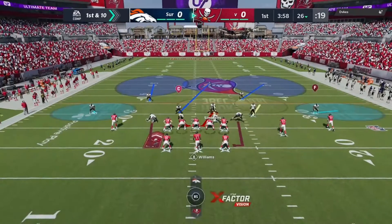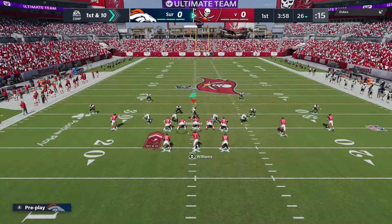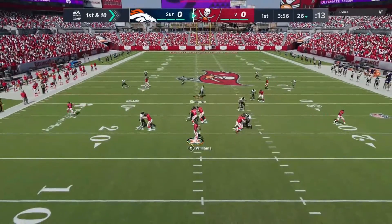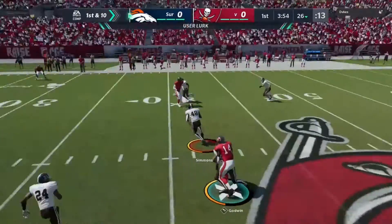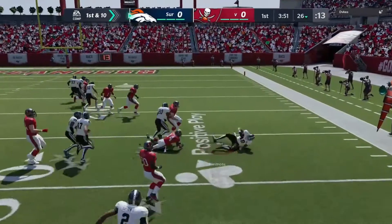We're going to come out in a cover two shell here. We're going to guard deep, try and user anything that comes open — either the corners or maybe the deep middle. That's mine! Let's go, Isaiah! Nice.